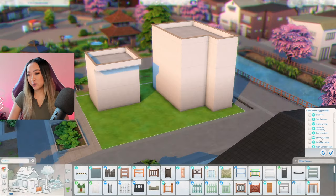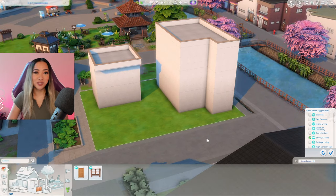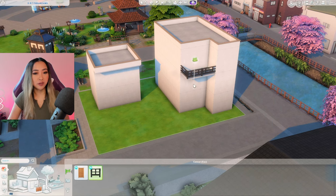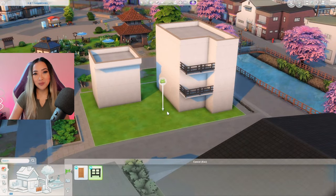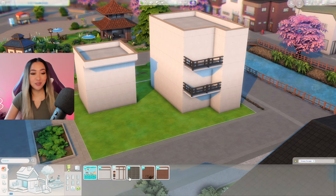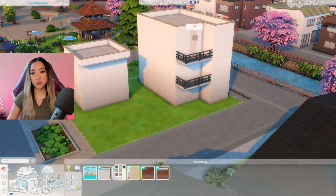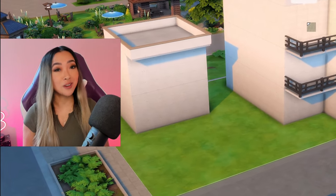Right away I'm going to filter by the Snowy Escape expansion pack so we can pick some fencing as well as some exterior paint. Because the Snowy Escape pack has such a distinct Japanese art style, I am going to be using a ton of it in this build to help these more modern structures blend into the environment. I hope you have the Snowy Escape pack if you're planning on downloading this build, but if you don't have it yet, today's sponsor might just be able to help you get it sooner rather than later.